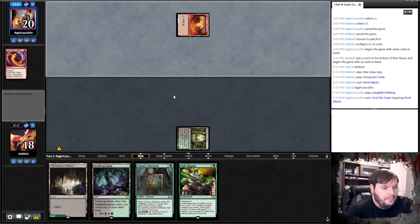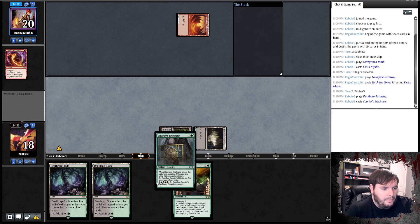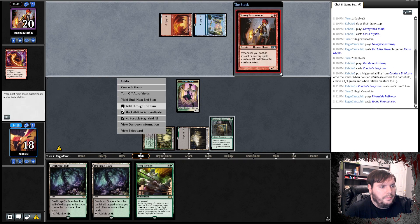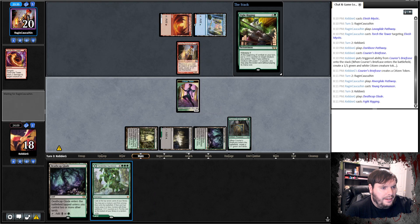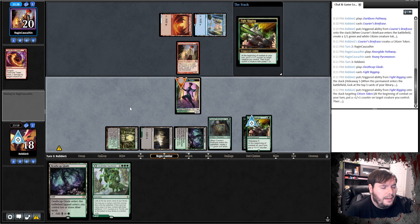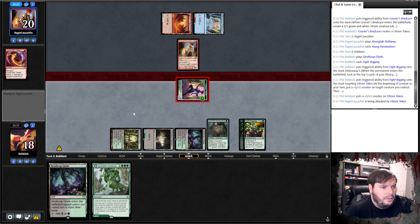Sure, seen that one coming. Put that on Black just in case we draw a Beseech. Play Briefcase, go. Opponent plays Pathway on Blue, Young Pyromancer, and passes. Play the Glade, play Fight Rigging — I guess we put a Fight Rigging under it. Go to combat, pump the token, and attack — because there's no way he's blocking this.